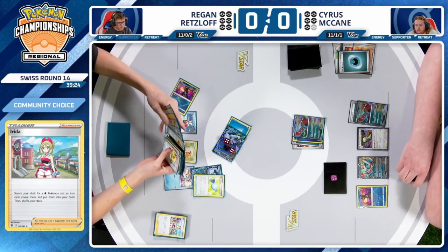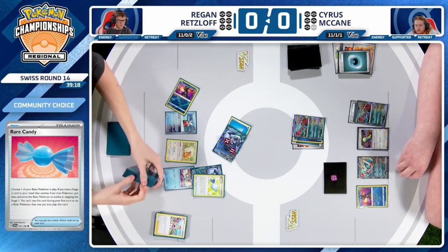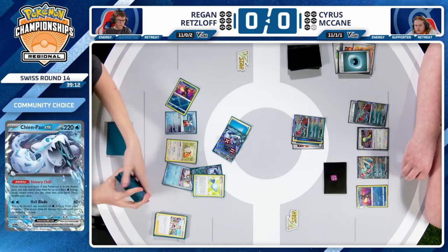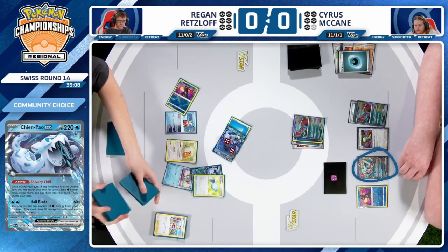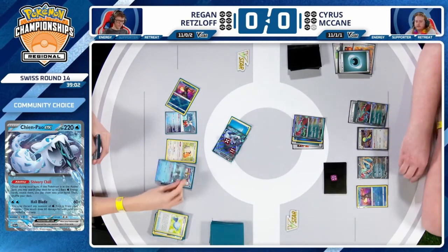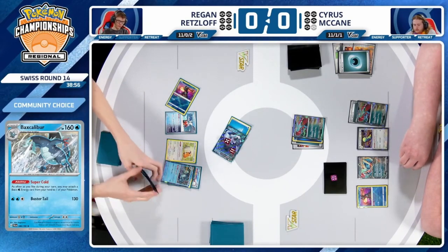Regan is a little bit behind in the prize race at this point. He'll or should be able to take this knockout, and then the Chien Pao will probably go down. But speaking of resource-intensive — Cyrus doesn't have infinite Professor Sada's Vitality. This Roaring Moon can't really attack unless there's a Sada plus Dark Patch or double Dark Patch. The more resources you ask your opponent to have during their turn, the higher the chance they will not have exactly what they need.